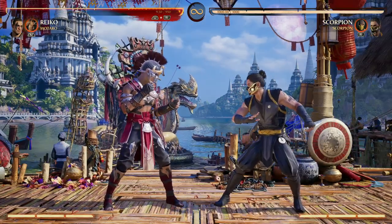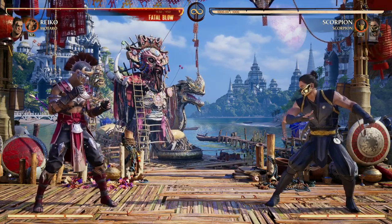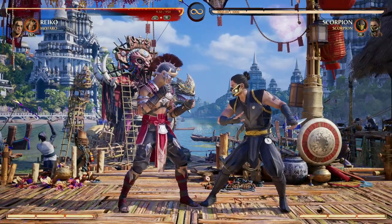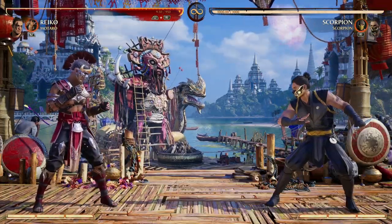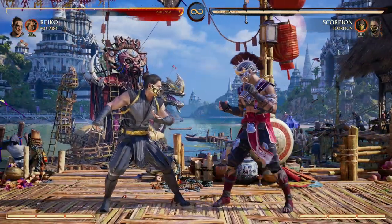The first pick that I have for a cameo to go with Reiko is Mataro, for a couple of reasons. First, if your opponent is trying to zone you out, you can actually reflect projectiles and walk forward — be safe, not worry about getting zoned out, and get in their face and do your thing. If the reflect isn't going to work out for you, you can always teleport and get in their face. Giving Reiko the mobility he needs to get into your opponent's face is just a huge advantage, and that's why I love having a teleport on command.